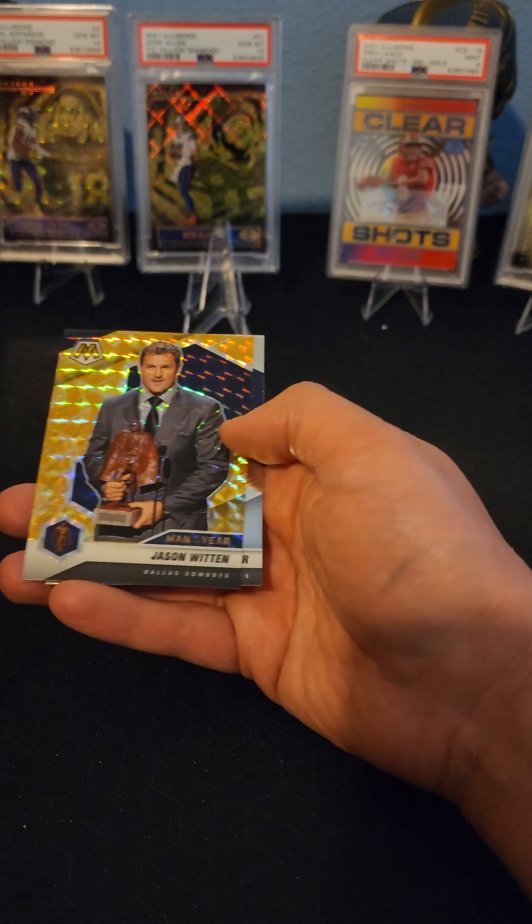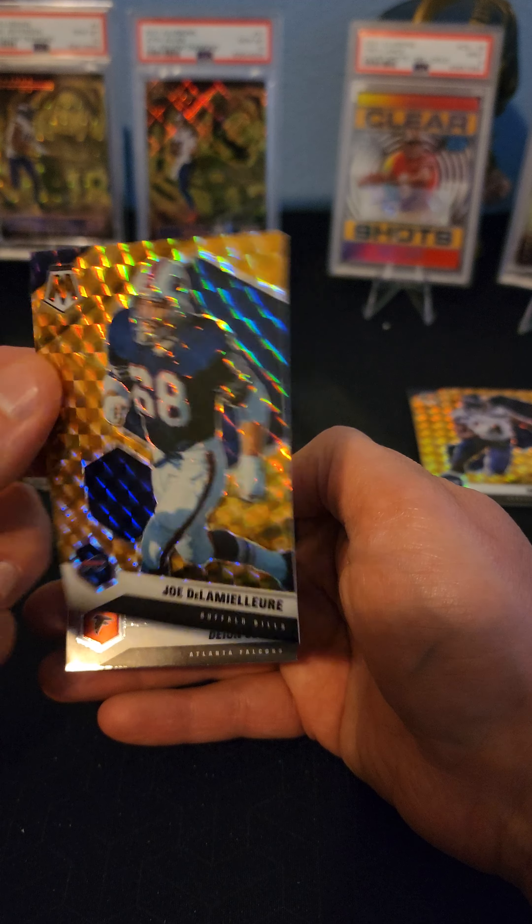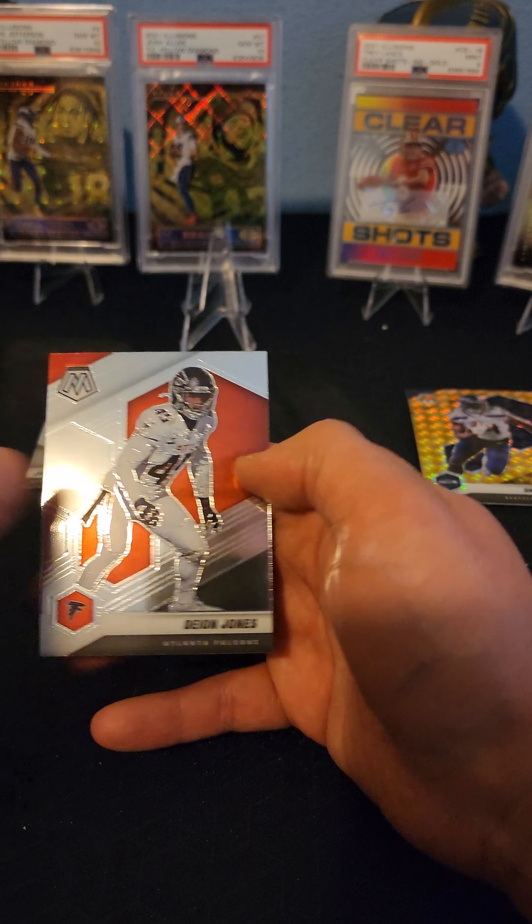We got a Malcolm Jenkins. We got a Jalen Phillips rookie. We got a Joe DeLamalur, Buffalo Bills - that looks like an old-school player, just based on the uniform and everything. Put that off to the side. And we got a Deion Jones.